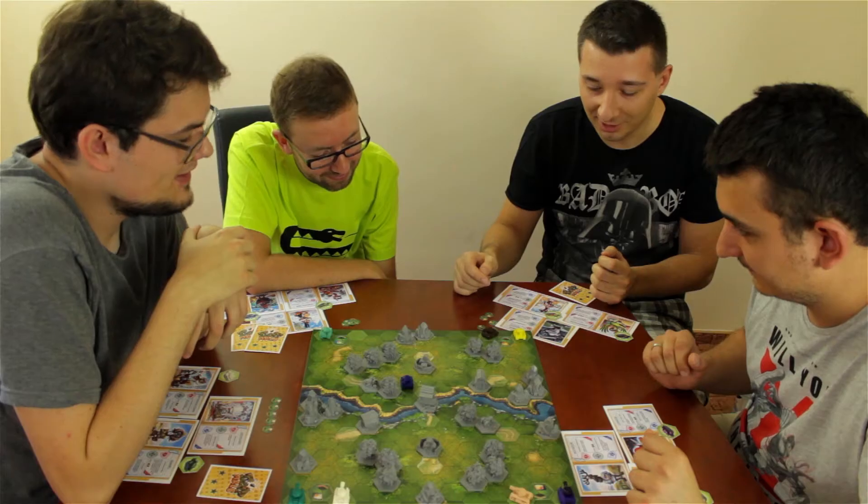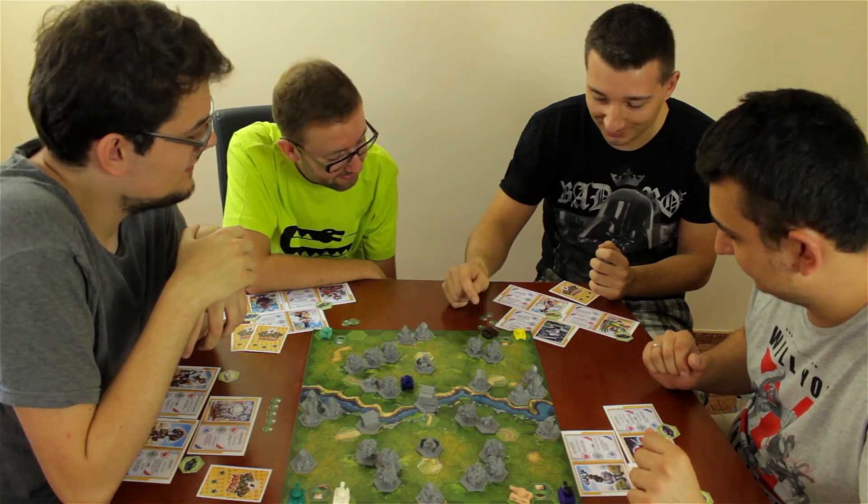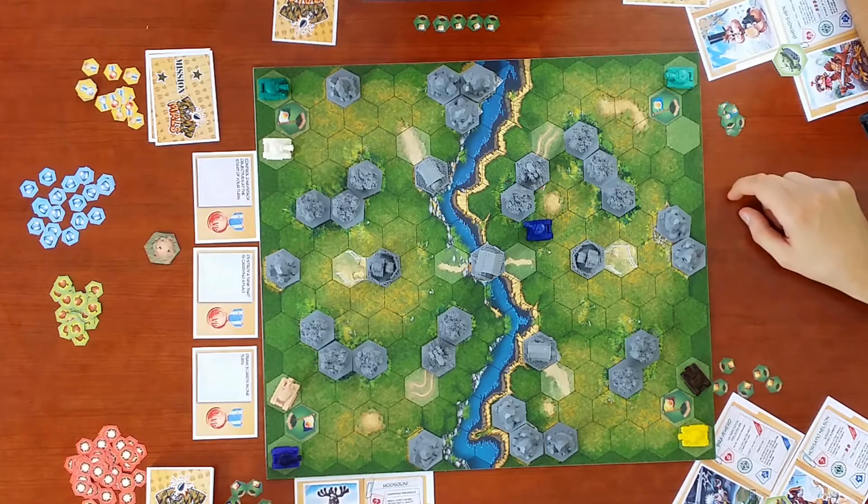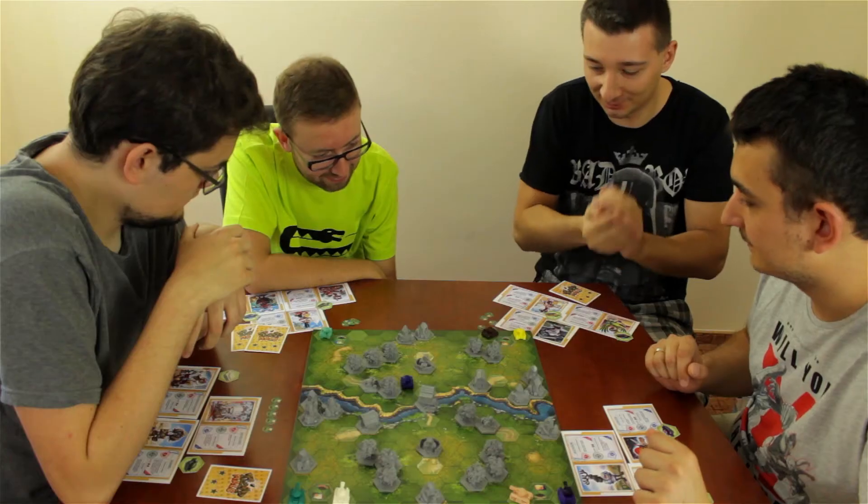Player 1 describes his combo: a 10-topless unit with 8 life and 4 range. With Abrahamster as commander he can improve those stats further, and plans to gain victory points by sitting on the mill. Player 2 then activates Sparotacus in the brown tank and announces his intention to capture the opponent's flag.